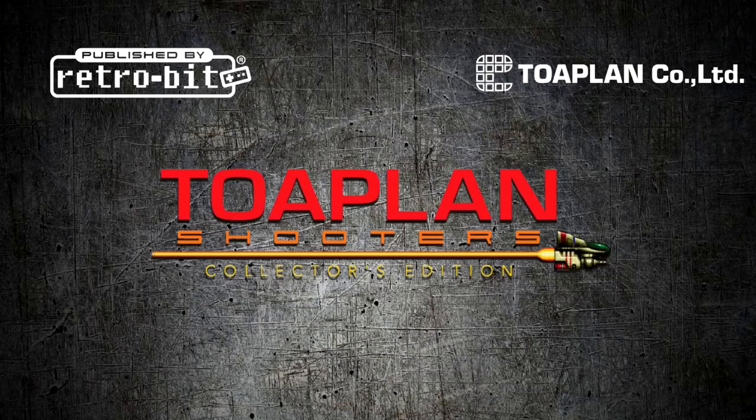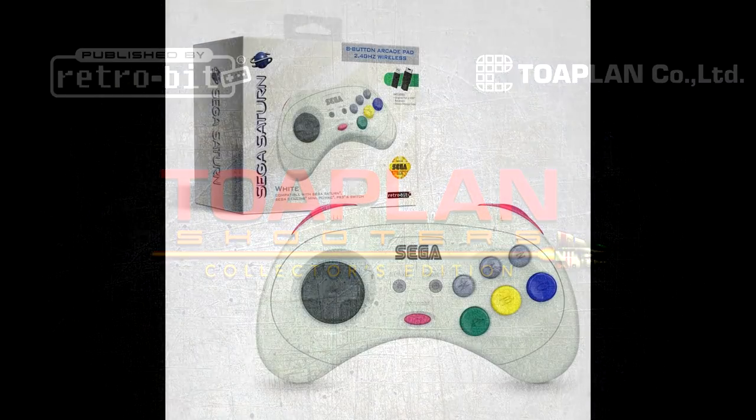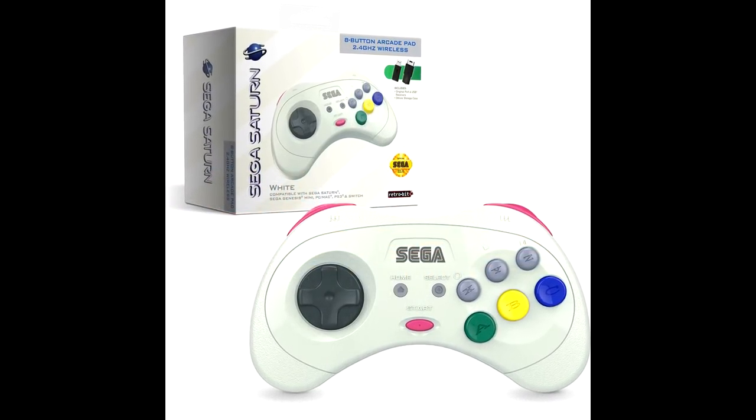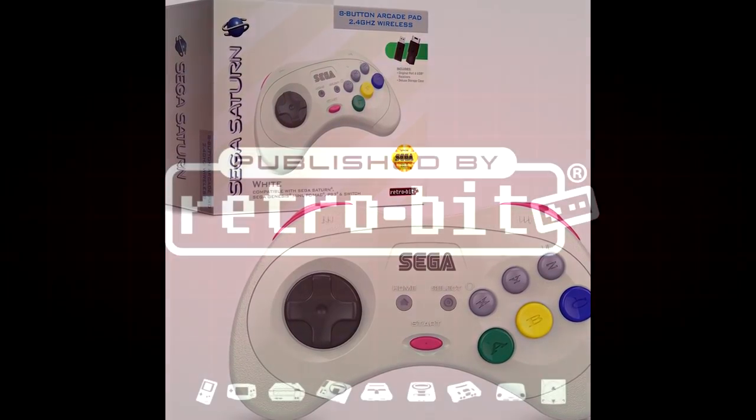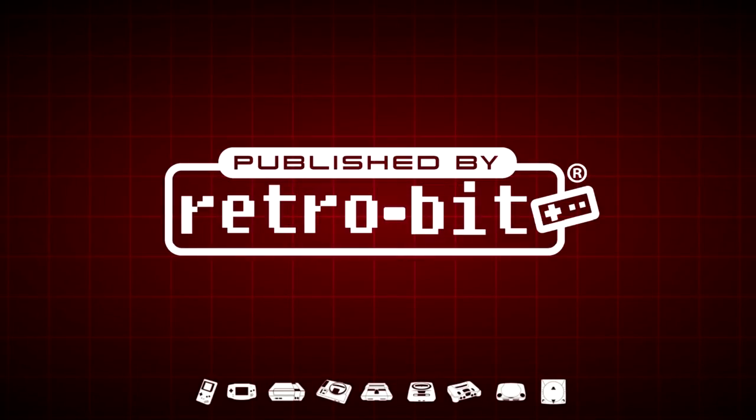What's up guys. I wanted to do a quick video to let you know about a series of games that just came up for pre-order that some of you may be interested in. RetroBit, the company that recently did the Genesis and Saturn wired and wireless controllers that I featured on my channel, has another arm of their business called Published by RetroBit, which reissues games from past generations.